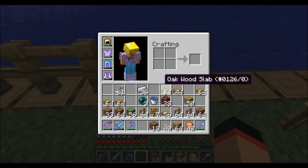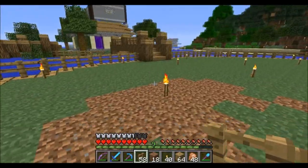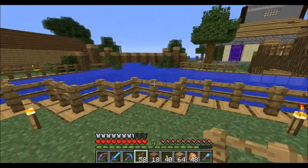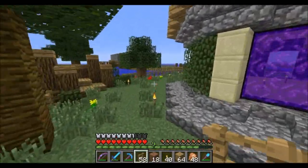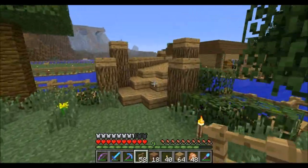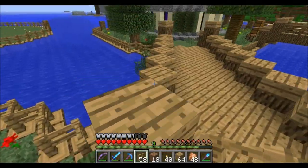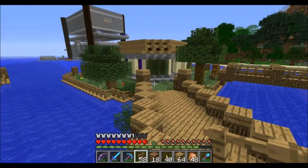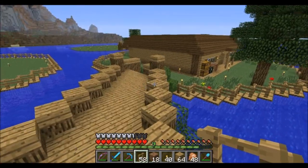I noticed GM actually counted up the blocks away the bridge was — that's why he had the dirt pathway across to his plot. I think he actually counted the distance between it, so that's good. It doesn't really matter though because I did make that bridge over there. I don't want people just making too long a bridge across, or putting them right next to each other — that's when it doesn't look good. The pads shouldn't be right next to each other. Should be spaced out a little bit. But this place is looking pretty nice.